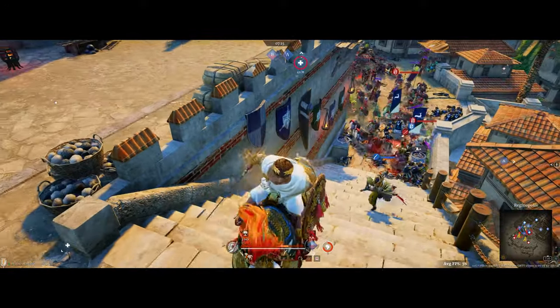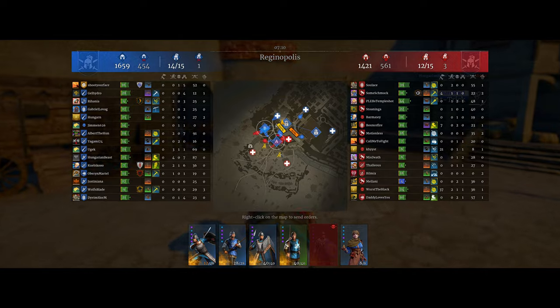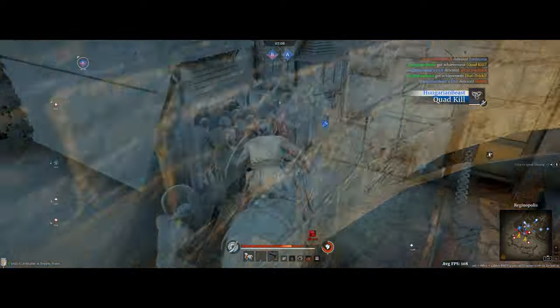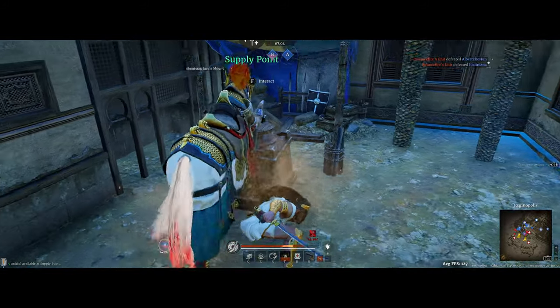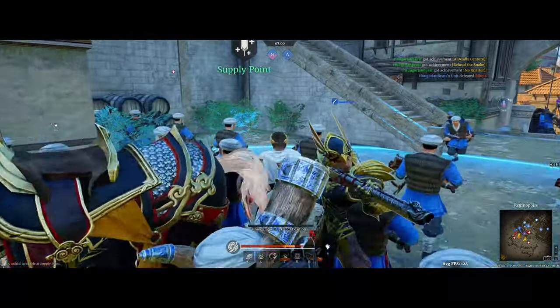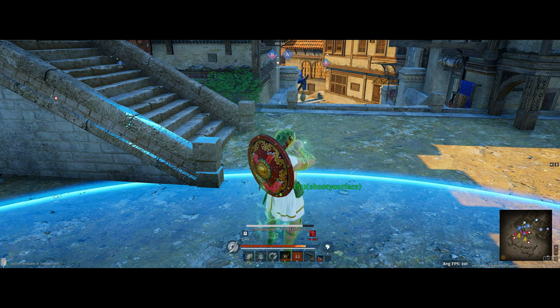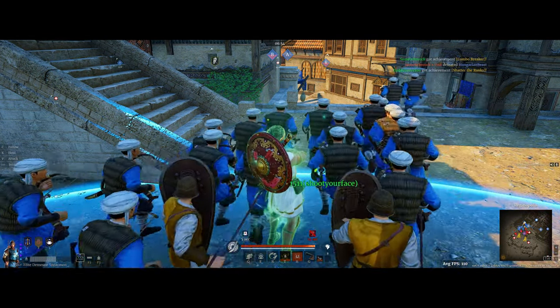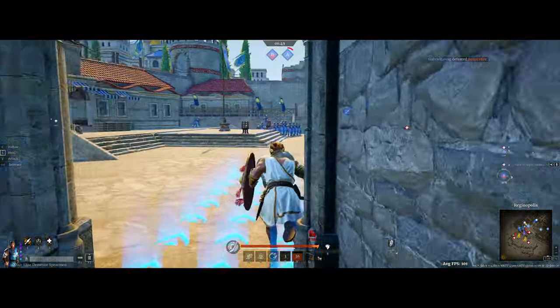I'm just going to go get a new unit — I don't think we're going to be able to stop that push there. We're doing pretty good though: 52 kills is not too bad for just starting the game off here. Winning that tunnel fight at the beginning really helps a lot. Let's take out the domain spearmen now. I've been using the fully mastered domain spearmen and they've been pretty good — they are surprisingly tanky and they still do a pretty good amount of damage too.